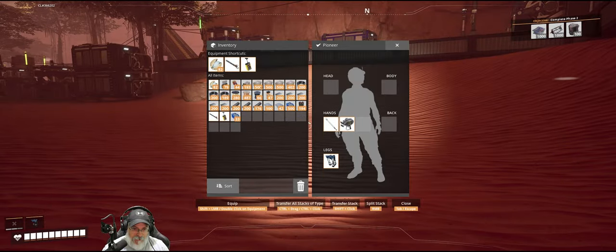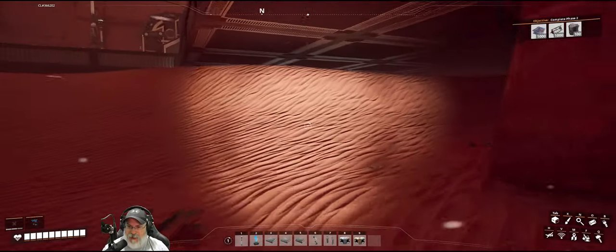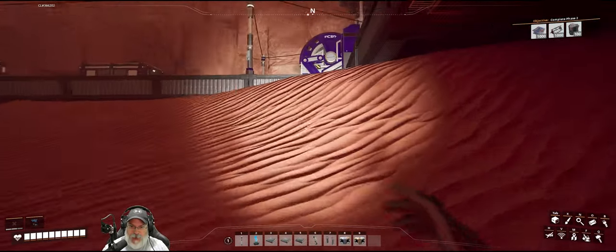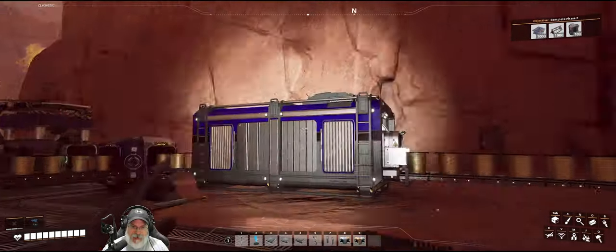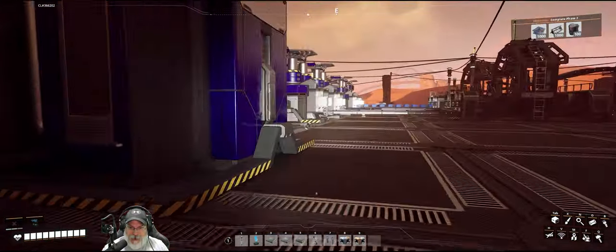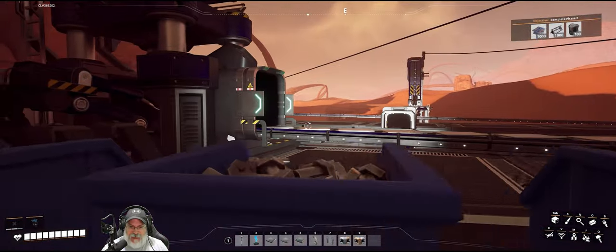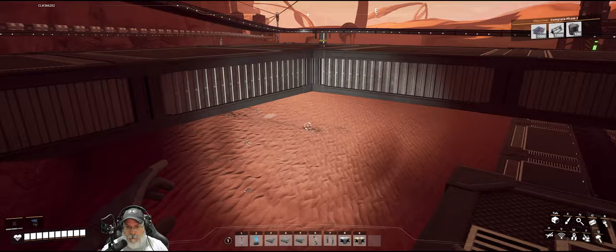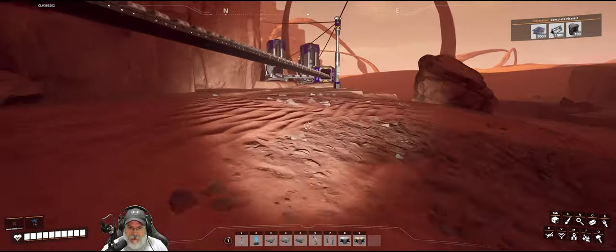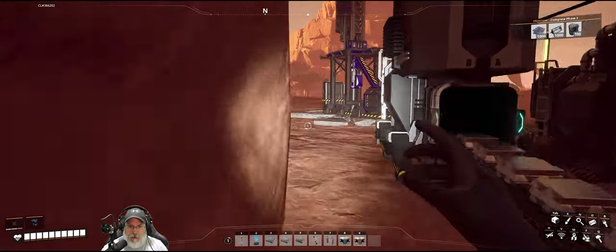We're going to run over to that cave that has the SAM in it and grab another batch. I'm trying not to call it SAM ORE because we need that to make the dimensional depot. I went over there off camera and set up five portable miners, so we're going to go back in there and grab that stuff to start with.